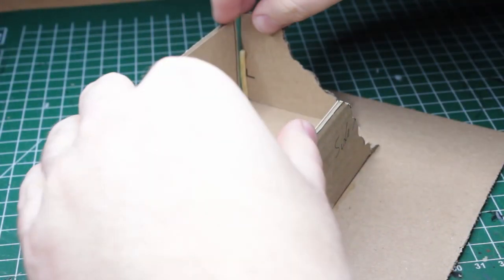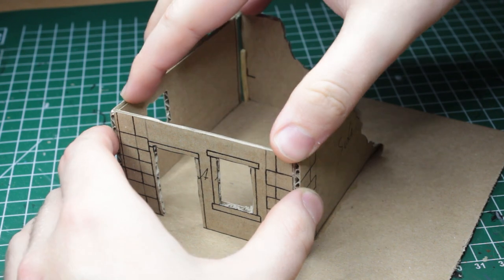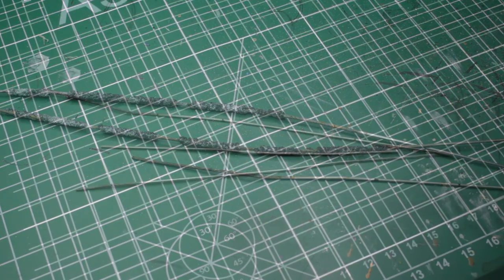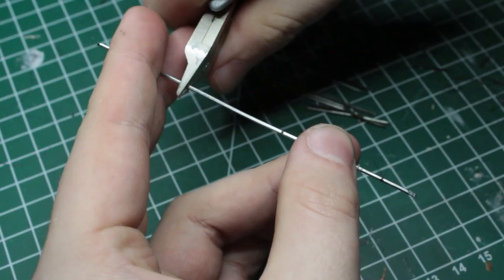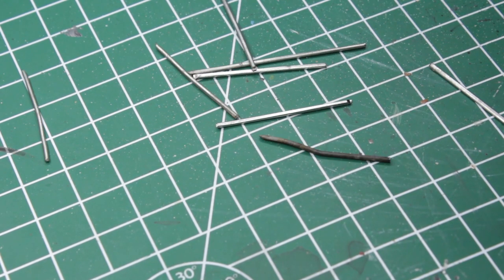You don't have to make the base too big — if it's just slightly bigger than the house's footprint, it's totally enough. If you have any at home, burned out sparklers are the perfect material to use as window braces. For small windows like these, we cut them down into struts of 2.5cm in length, and are quickly left with enough for the whole house.